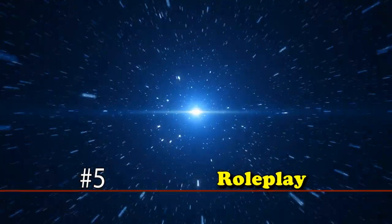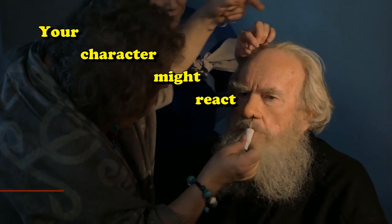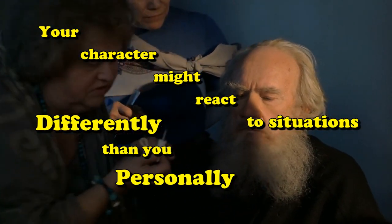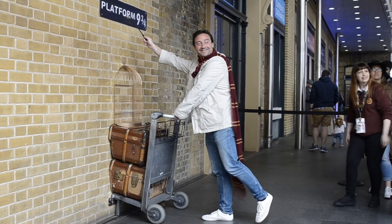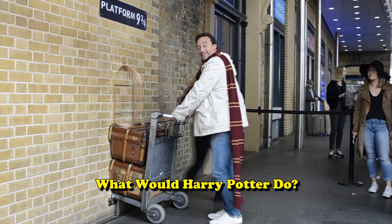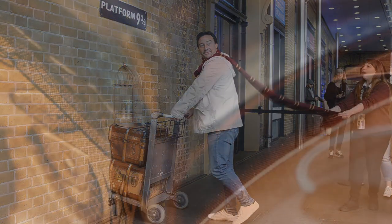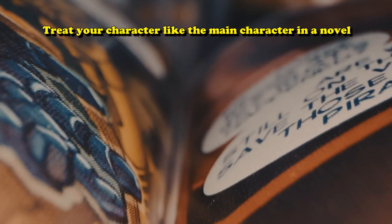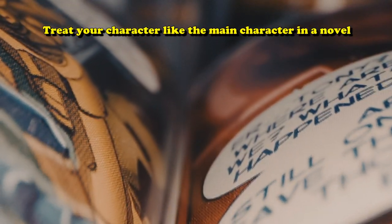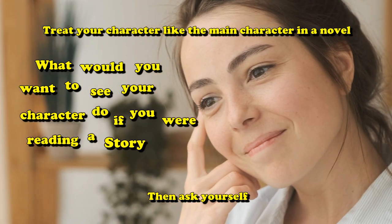Next up, we have a tip for role-playing. When you're playing your character, you have to remember that your character might react to situations differently than you personally would. An easy way to get into this is just to straight up rip off characters that you like in fiction, and think how they might react to things based on all the interactions you've seen them do in their works of fiction. You're not writing a book here — you're playing a game where pretty much anything can happen. Ask yourself: what would you want to see your character do if you were reading a story about them?